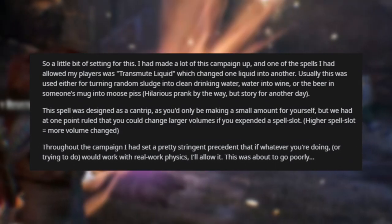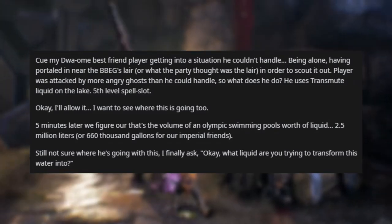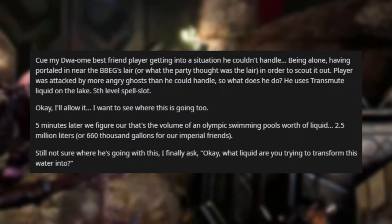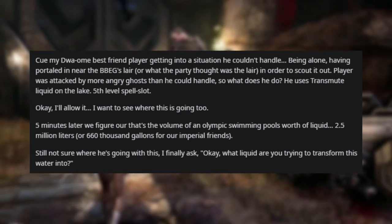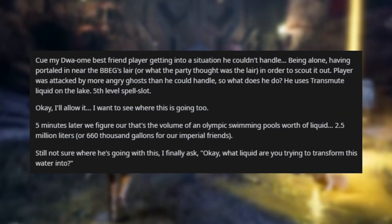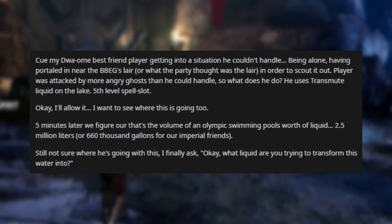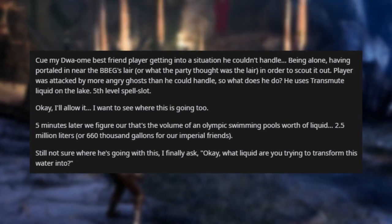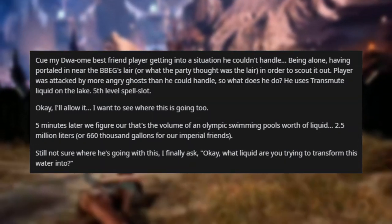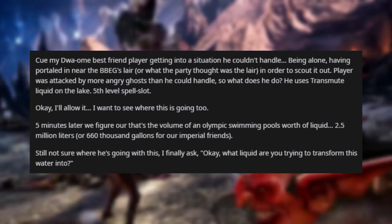Throughout the campaign I had set a stringent precedent: if whatever you're trying to do would work with real-world physics, I'll allow it. This was about to go poorly. The dwarf player found himself alone, having poor-tailed it near the BBEG's lair to scout it out, and was attacked by more angry ghosts than he could handle. So what does he do? He uses Transmute Liquid on the lake — fifth-level spell slot. Okay, I'll allow it; I want to see where this is going. Five minutes later we figure out that's the volume of an Olympic swimming pool: 2.5 million liters, or 660,000 gallons.